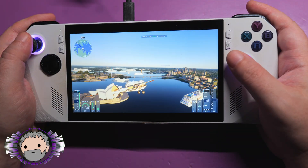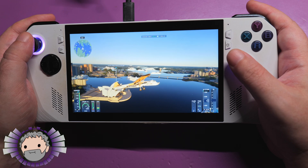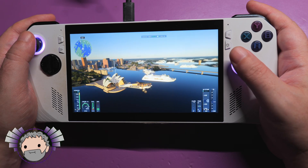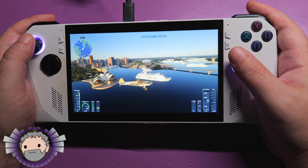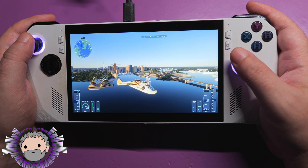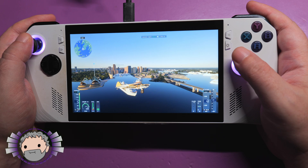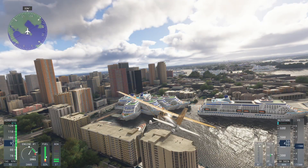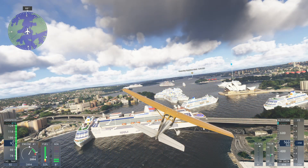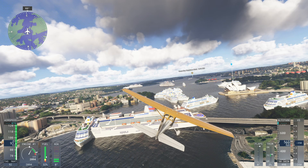One of the bugs you might notice in this technical alpha — not representative of the final game, etc. — is that literally all the boats, all of them, are currently being rendered as cruise ships, which is pretty funny in a boat-dense harbour like Sydney's circular quay. Check out the screenshot I took on my main rig last night when I first booted up this game. That's too many cruise ships. Those are supposed to be little ferries and personal craft.